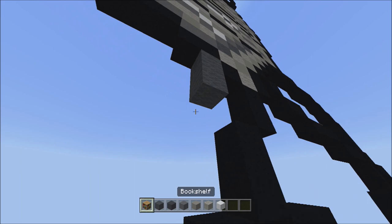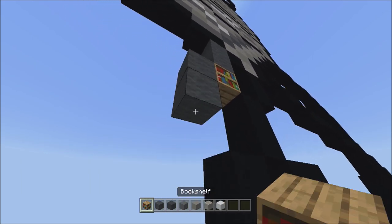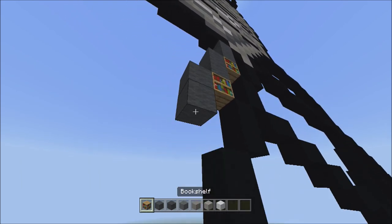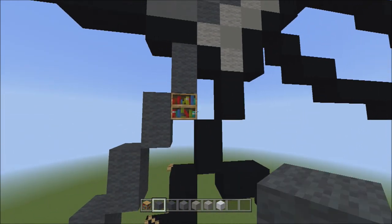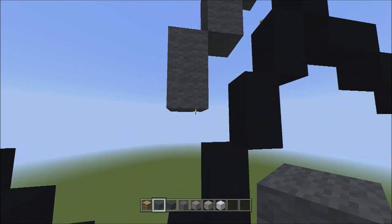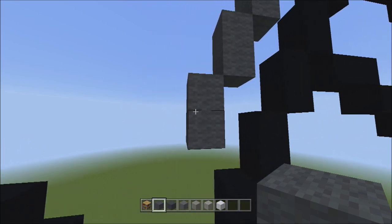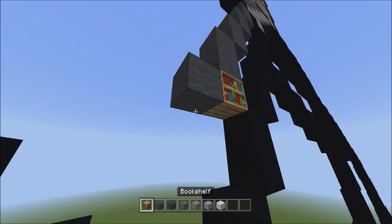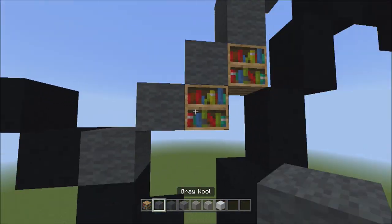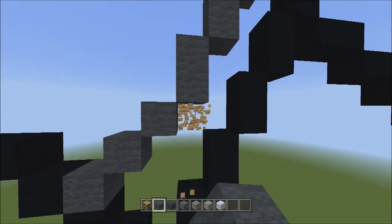That's one, two — one, two — one, two — one, two — four sets of twos. Let's go ahead and get rid of those placements, head back down, and from here we're going to be placing three blocks going diagonal down to the left — that's one, two, and three. Let's go ahead and get rid of those placements.